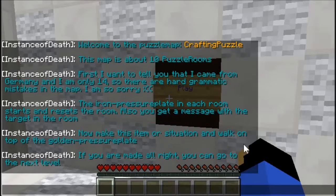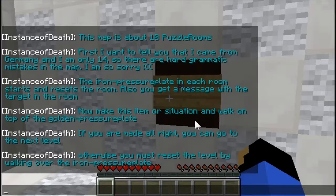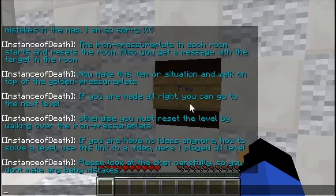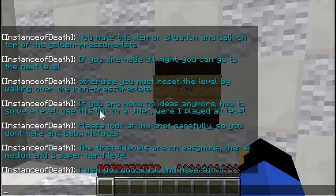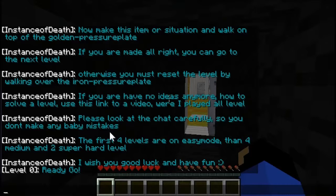The iron pressure plate in each room starts and resets the room. Also, you get a message about the target of the room. Make this item or situation and walk on top of the golden pressure plate. If you are done correctly, you can go to the next level. Otherwise, you must reset the level by walking over the iron pressure plate. If you have no ideas how to solve a puzzle, use this link to a video where I played all levels. The first four levels are easy mode, then four medium, and two super hard levels.